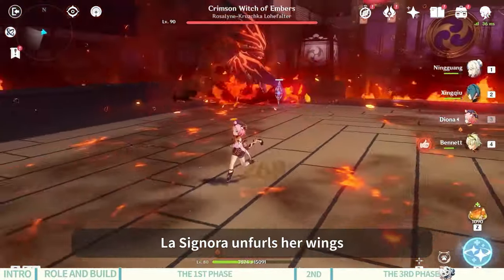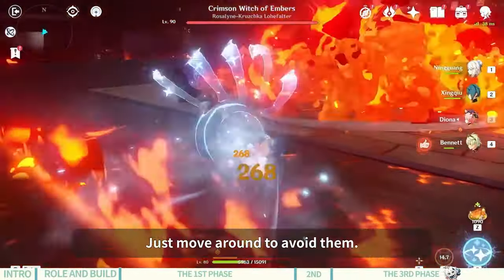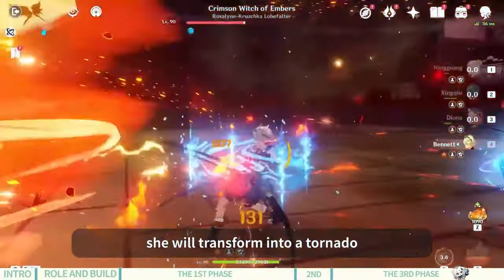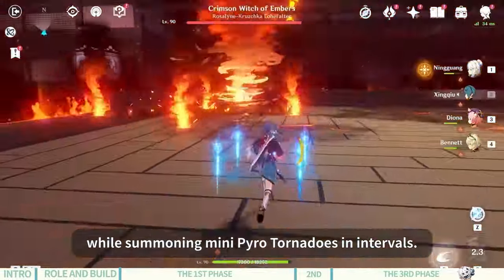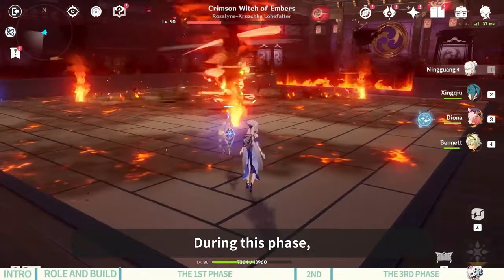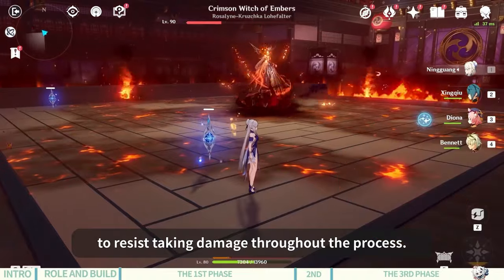La Signora's thirteenth ability: she unfurls her wings and rains down three Molten Rocks — just move around to avoid them. La Signora's fourteenth ability: when her health drops to half, she will transform into a tornado that moves around the arena, summoning mini Pyro tornadoes at intervals. At the end of the duration, Signora will spread her wings and greatly increase blazing heat. Stay close to the Eye of Frost with a shield to resist taking damage throughout the process.